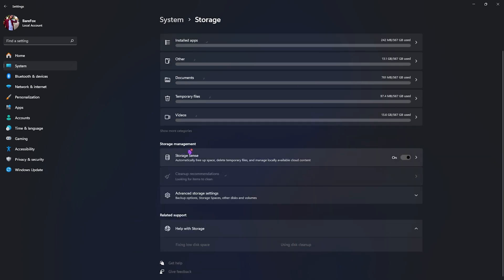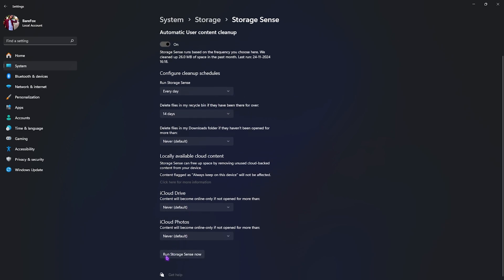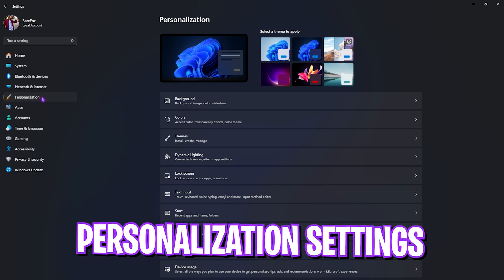Next, head to the Storage section and make sure that Storage Sense is turned on. Click on it, then turn on 'Keep Windows running smoothly by automatically cleaning up temporary system files.' Enable this and set Storage Sense to run every single day. Once done, click on 'Run Storage Sense Now' and then go back to Storage.